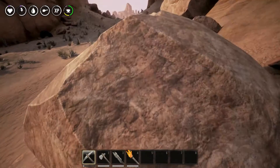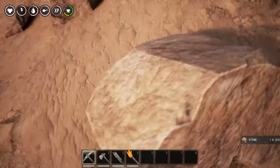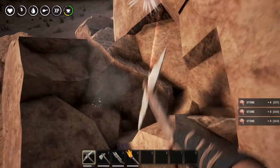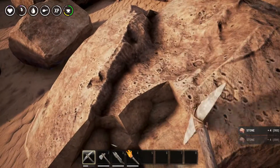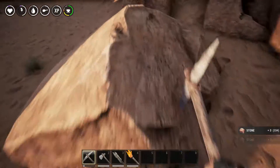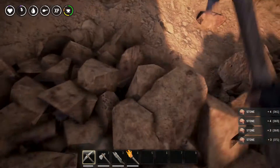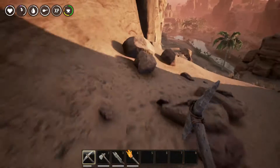We're close enough to the water that we can get it whenever we want, but we're not right up on it. We don't really need to be — there's bad stuff down there. Really, as soon as we found a great place with no enemies, it should have been a no-brainer that this is a good spot for our base. The spawns seem to have very specific locations — not just for resources, but the animals as well. I always tend to see the same animals in the same location, and even after I kill them they're right back.